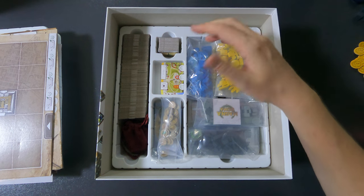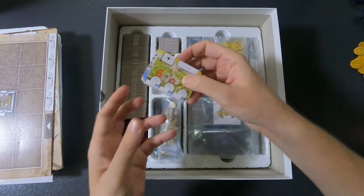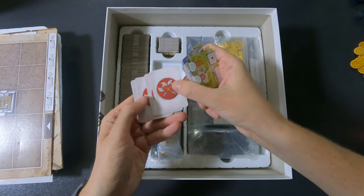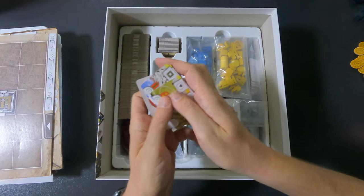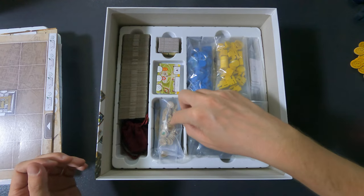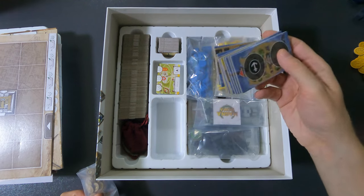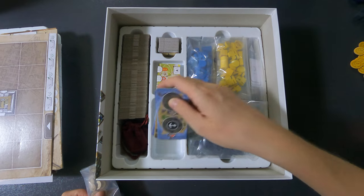This kind of baffles me because it's really wide — maybe it's designed for sleeved cards, but nothing else fits naturally. These are all the location cards; you can see the back. The provinces go here, and I also put the barbarian cards in for the solo variation that came with the Emperor's Box. Then here we have the goods used for the Portus expansion, and here go all the Portus expansion tiles.